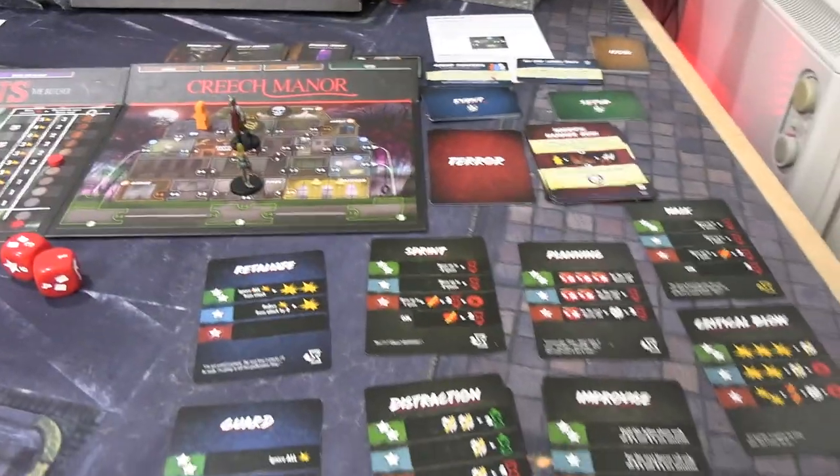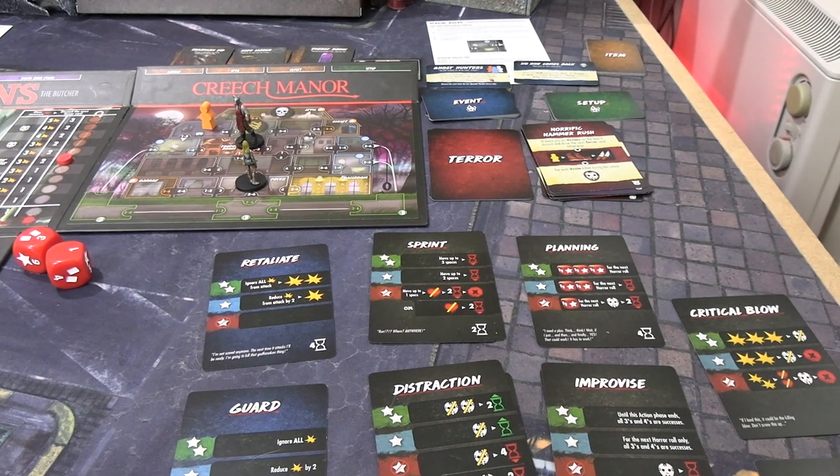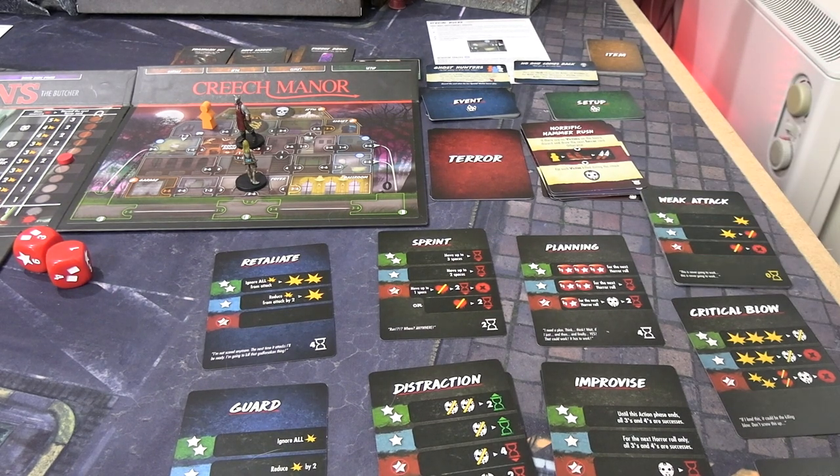We do get back one walk card and two time to spend. Let's take a sprint because I need to move around the manor faster to get to them. The cards go back into the shop — walk, focus, focus, short rest, weak attack. Not a great turn there for us unfortunately.